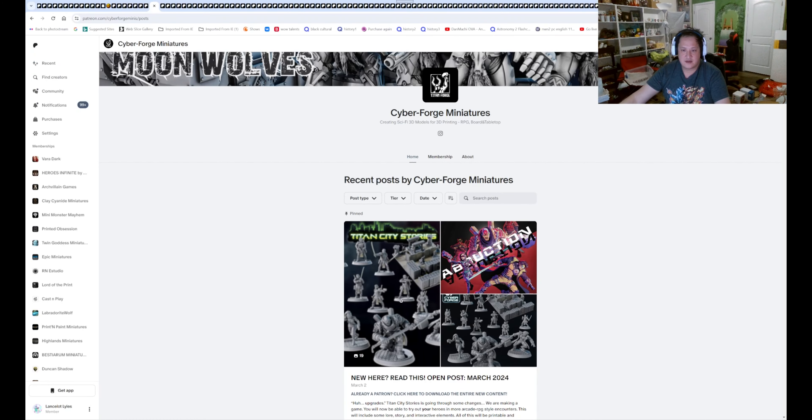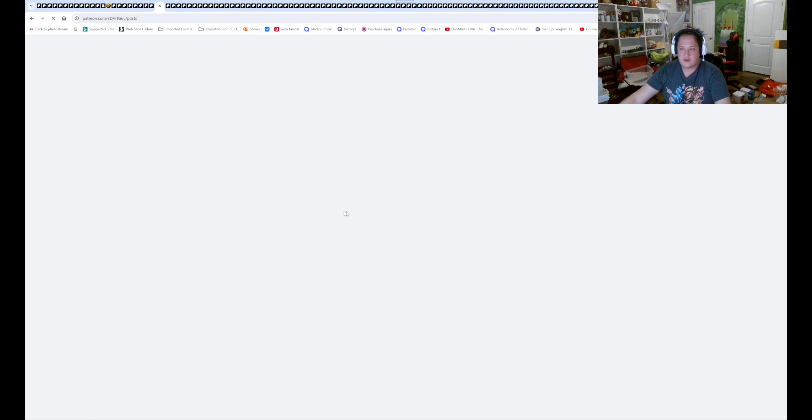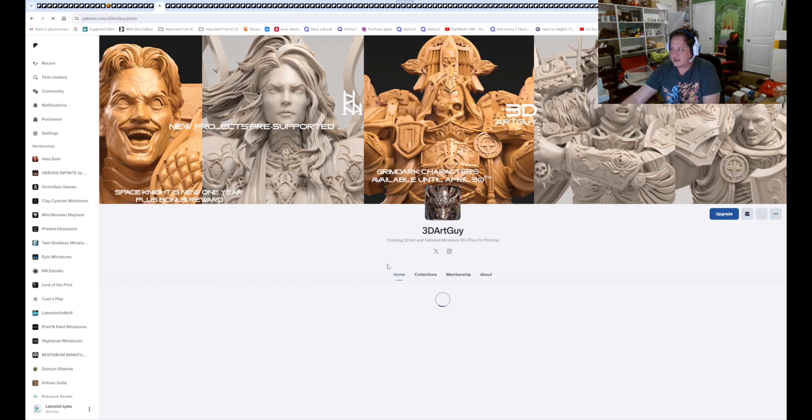You should have a ship too, but Ellie normally gets the ship. 3D Archive — another good figure, plus proxies for Warhammer.